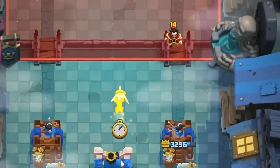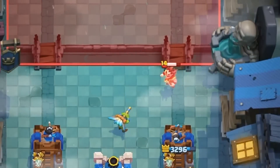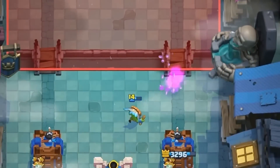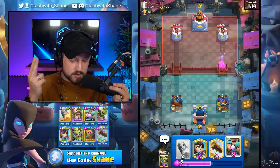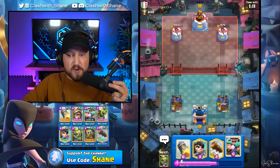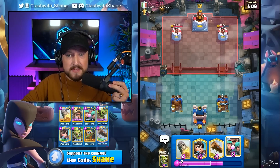Let's go Dark One over here right lane to finish off the Electro Wizard. Keep our log spell for a Giant or Prince defense. We might be seeing a Giant Prince at the bridge push here soon because we are low in elixir, and he might try and punish. But with double shots to that tower, we have over double the health on his tower — double the damage lead.